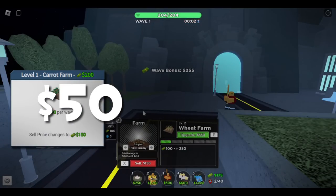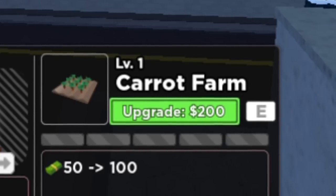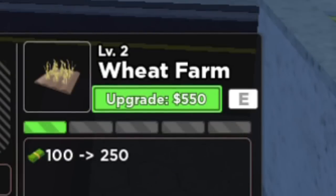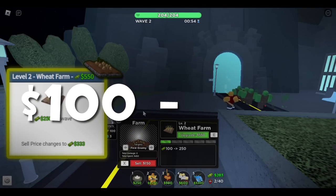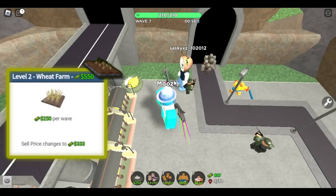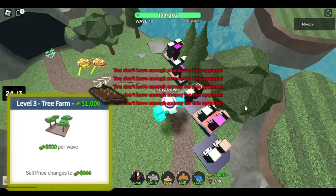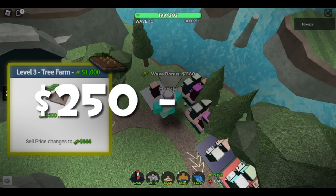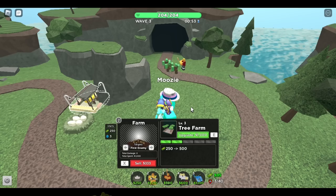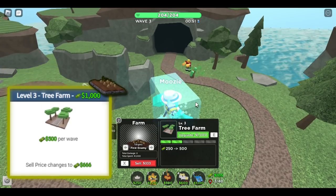The first level increases the money gained from $50 to $100. Just get this upgrade if you're going to farm because it's basically another farm but $50 cheaper. The next level increases money gained from $100 to $250. This upgrade is what I would mainly suggest most of you get, but it's your preference. The third level increases money gained from $250 to $500. It costs $1,000 for the upgrade and it's quite expensive, but it's really worth it.